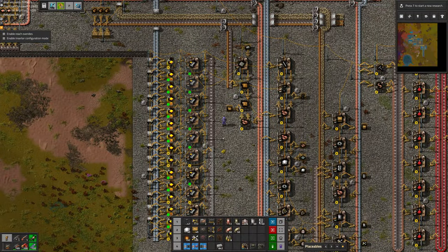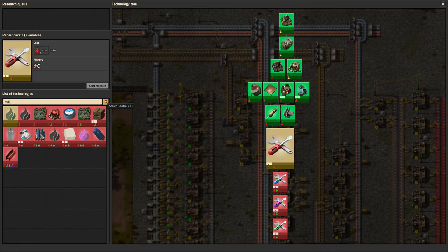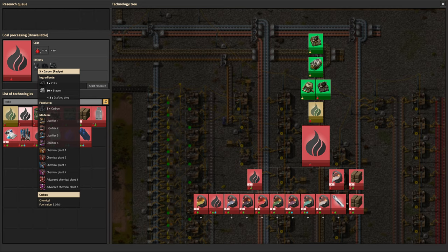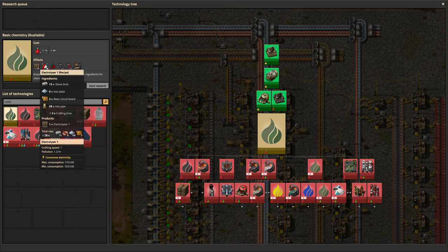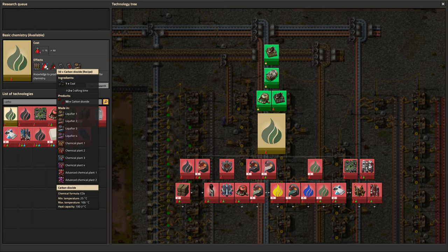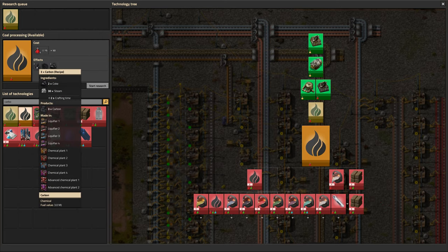So we've got a couple of things we need to work on. We can do carbon, and we need tin and lead. Let's see what gets locked behind some of this stuff. Coal processing is pretty straightforward. We have two researches to do here: first basic chemistry, which unlocks the electrolyzer and the ability to make oxygen and hydrogen, carbon dioxide into catalysts, and liquefier. Specifically, we want to take that a step further and go to coal processing to get carbon.